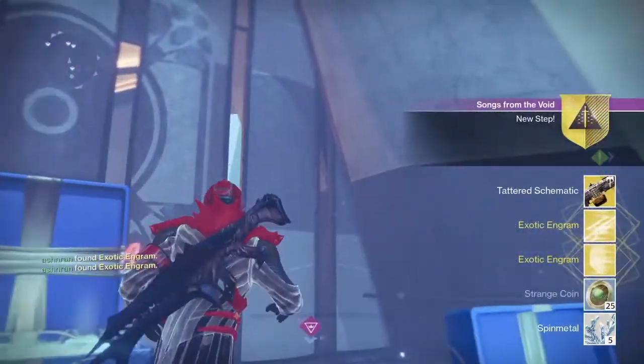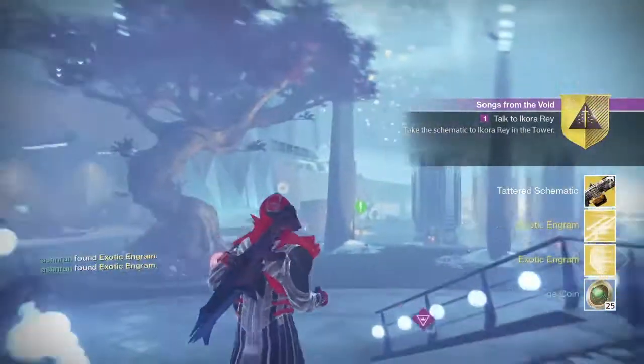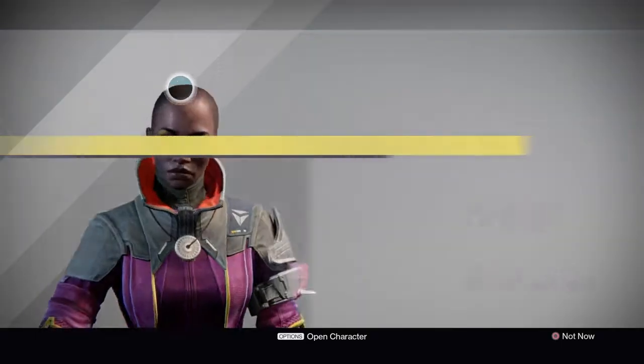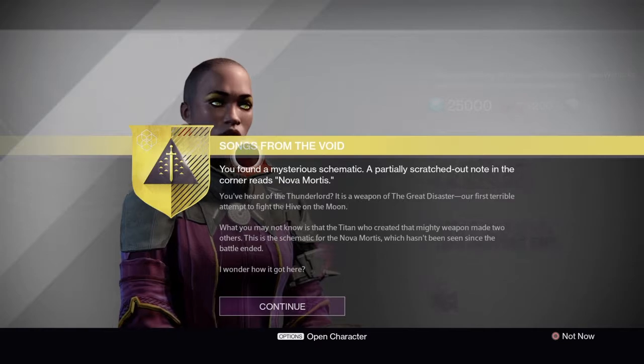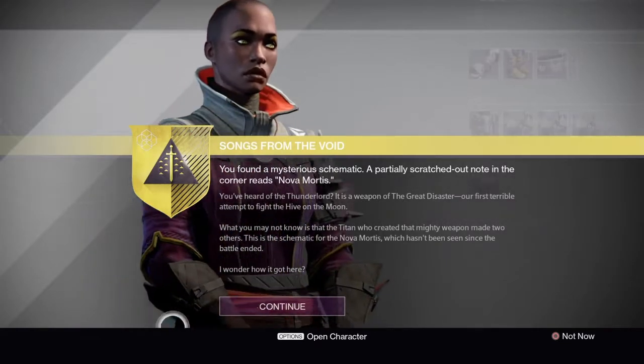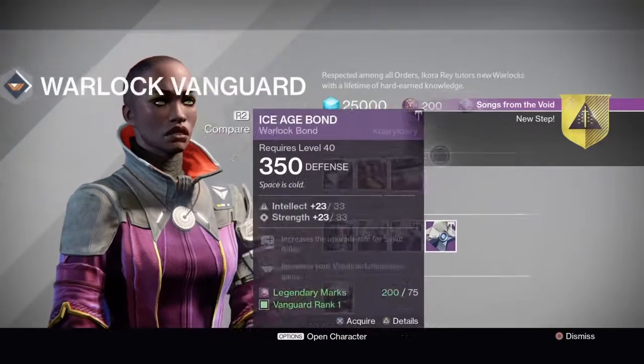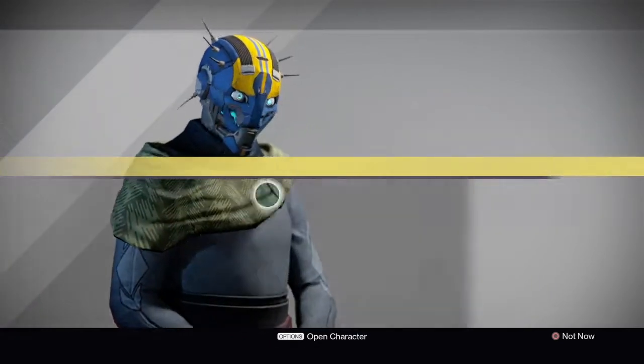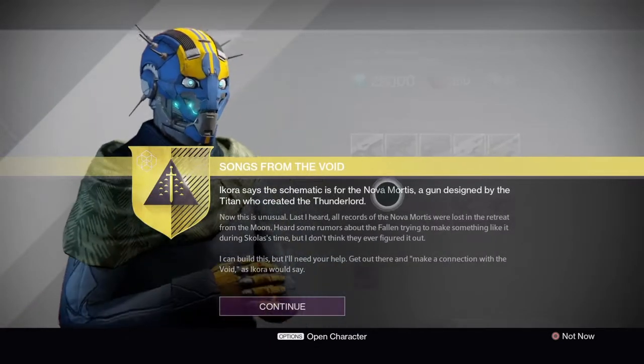You open it up and then it gives you the next step of the quest, which is to go talk to Ikora Ray, who is in the Vanguard Hall with Zavala and all of them. So you go talk to her, and then once you get it, it is going to tell you to go talk to Banshee-44, who is the gunsmith.